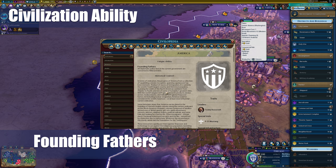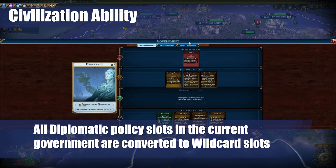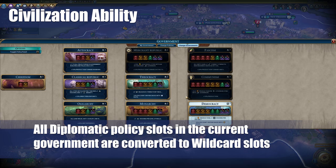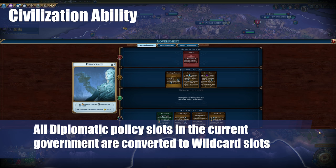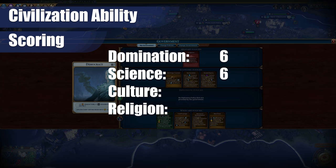America's unique civilization ability is called Founding Fathers. Previously, before Rise and Fall, government legacy bonuses would accumulate in half the usual number of turns. Currently with the Rise and Fall expansion, all Diplo policy slots in the government are converted to wildcard slots. The legacy bonuses were good but limited because you couldn't change them very often. With the Rise and Fall bonus, however, the wildcard slots are very flexible, can help you with any focus, and can change frequently. Overall, this was a good change for America, and the scores I would give this bonus are sixes all across the board — Domination, Science, Culture, and Religion — because you have a lot of flexibility in what you can put in those wildcard slots.